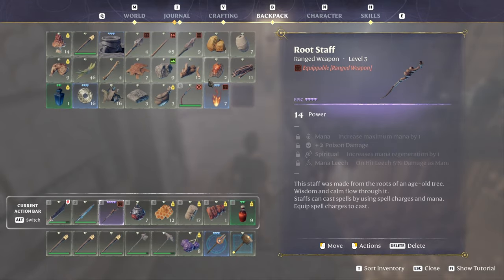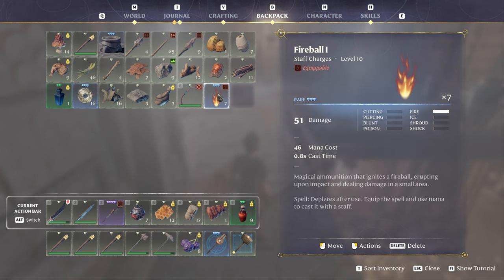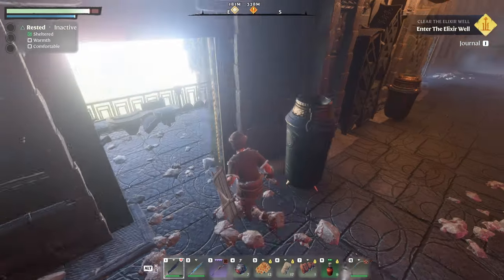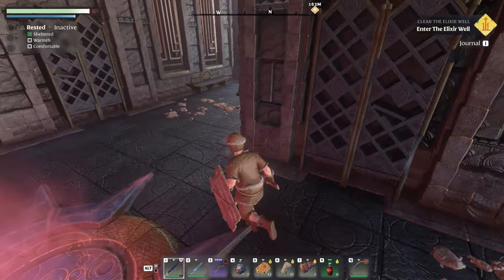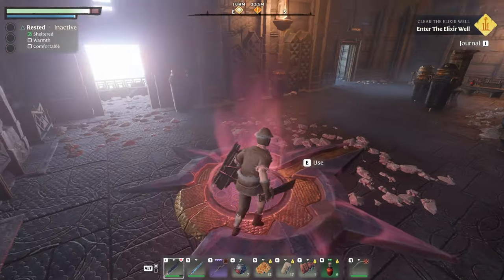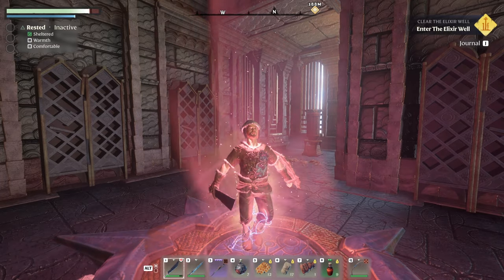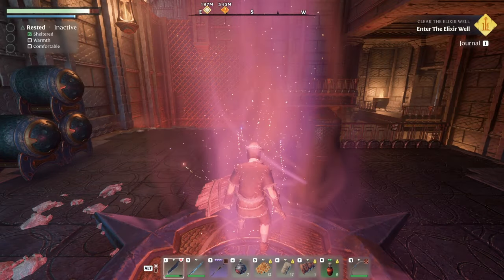You have to have the spell in your inventory to use it, and then it's going to have a number of charges. This sets people off right away — they're like, 'Oh, that's lame.' Well, don't worry about it, because later in the game you're going to get access to what we call everlasting spells that don't have charges, that you can just use over and over as much as you want. So fireball and a staff we get right away — that's awesome. That's what we're going for: a battle mage type character.